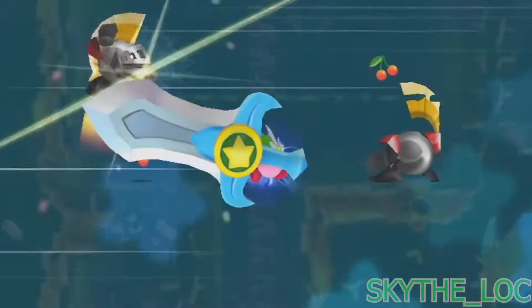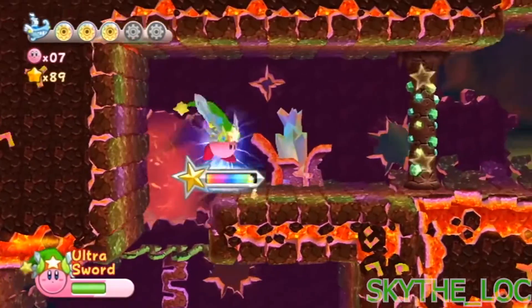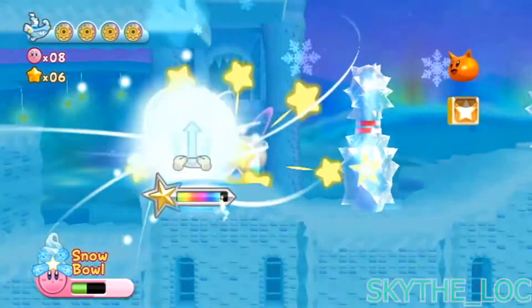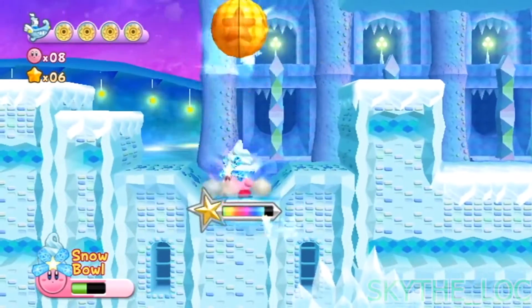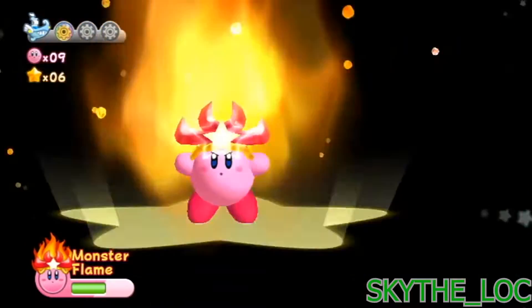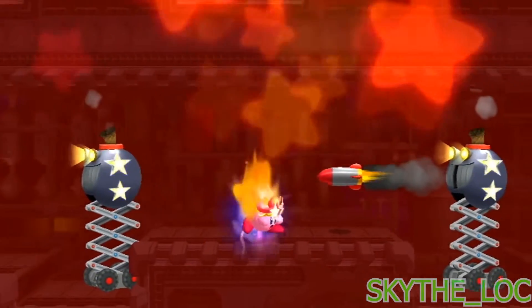Kirby Return to Dream Land is arguably one of the best games in the entire franchise — I don't think there's any arguing that. And one of the coolest mechanics from that game was the ability to use super attacks: insanely overpowered abilities that were mainly only used in two or three levels each, and then maybe in a boss fight or two. So I want to see them bring this feature back in a big way — maybe not having every ability be given a super form, but by dedicating maybe entire areas of the map to a single super ability.